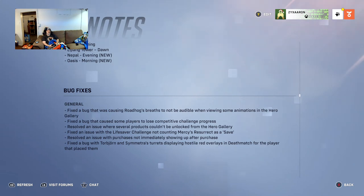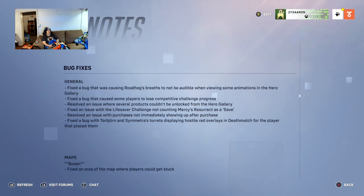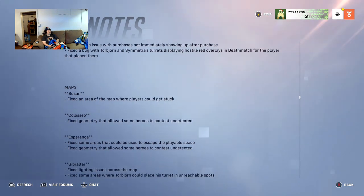Bug fixes: Fixed a bug causing Roadhog's breaths not being audible in some hero gallery animations. Fixed a bug causing some players to lose competitive challenge progress. Solved an issue where several products couldn't be unlocked from the hero gallery. Fixed an issue with the Lifesaver challenge not counting Mercy's Resurrect as a save. Resolved an issue with purchases not immediately showing up. Fixed a bug with Torbjörn's turret displaying red overlays in Deathmatch.